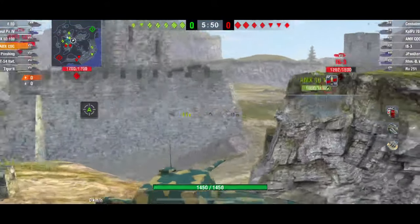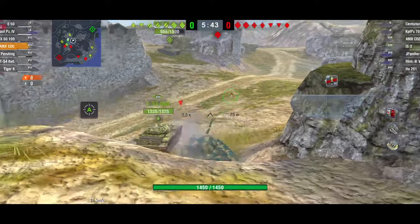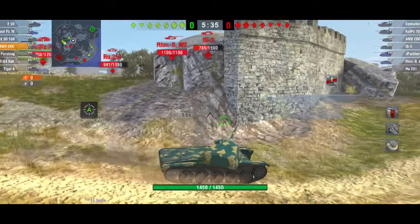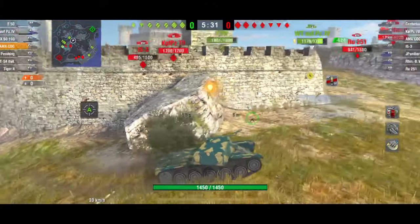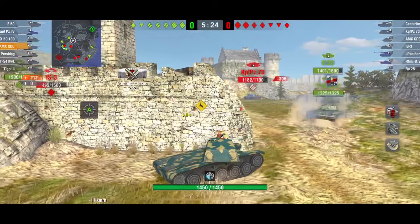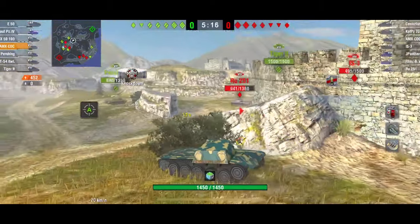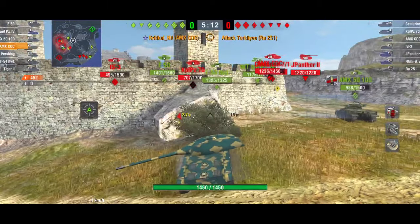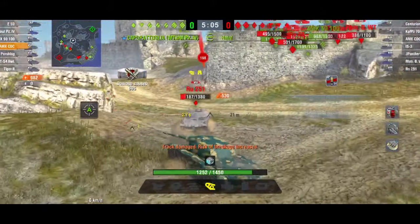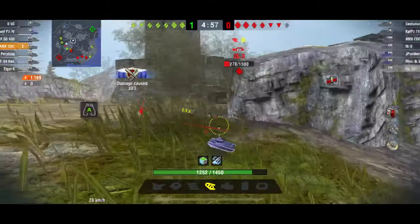It bounces off the IS-3 - there I was saying it's a great gun with great penetration. He's decided to change his viewpoint and see what he can do from another angle. He's not going straight up there - that would be suicidal. He tries to get around the back of the IS or get shots into the CAM 70 instead, using the gun depression and the slope. He keeps his profile down with cover around him as the RU pushes. He smacks the RU a couple of times - boom, 500 damage on a ram, then takes him out. Now he can concentrate on the IS-3.